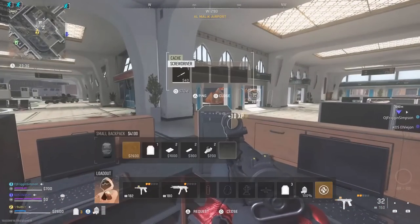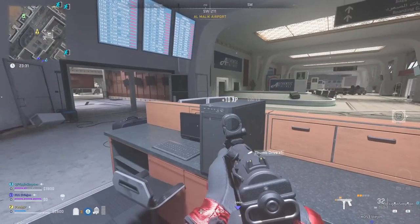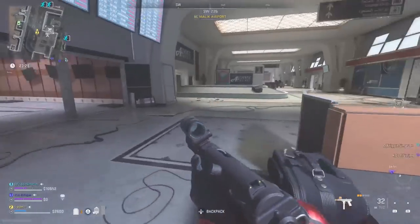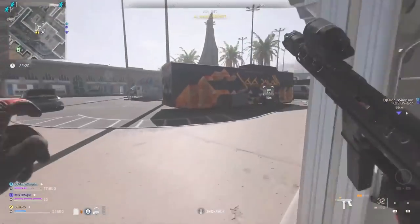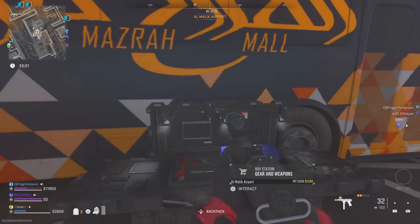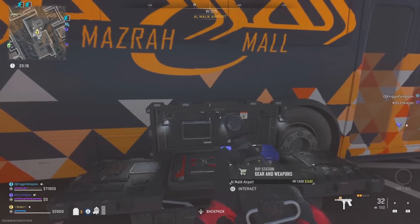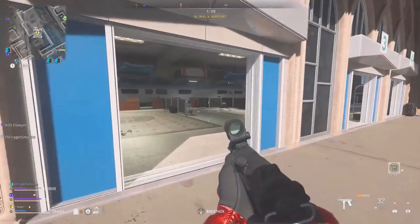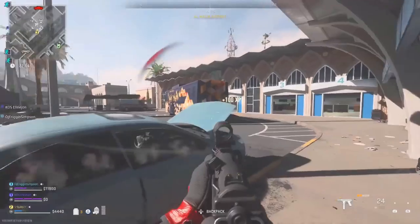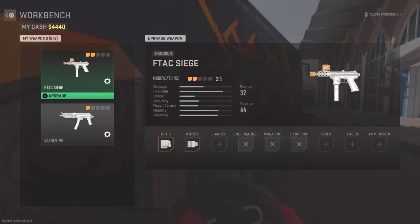Load up into DMZ with the weapon you need attachments on in your loadout, press confirm, and start the DMZ match. When you spawn in, head over to a buy station — next to the buy stations there's also a station where you can equip attachments. Each attachment costs 3,000 cash, so collect loot to get the cash. After you buy the attachment you want unlocked, equip it.